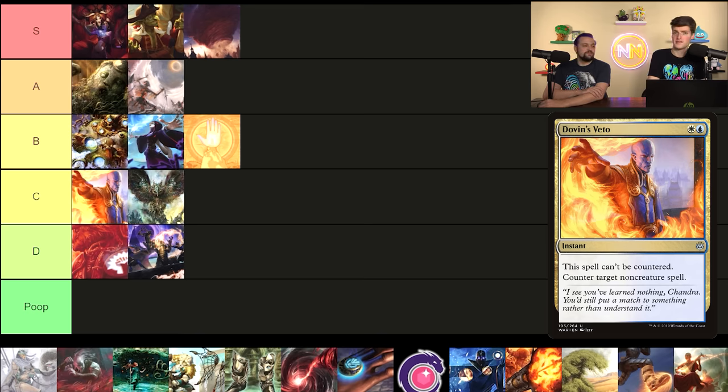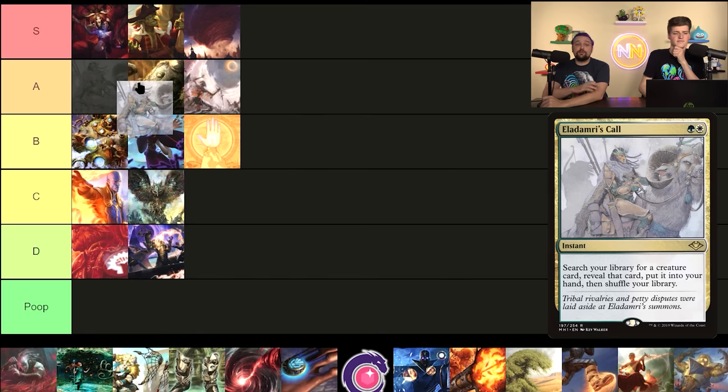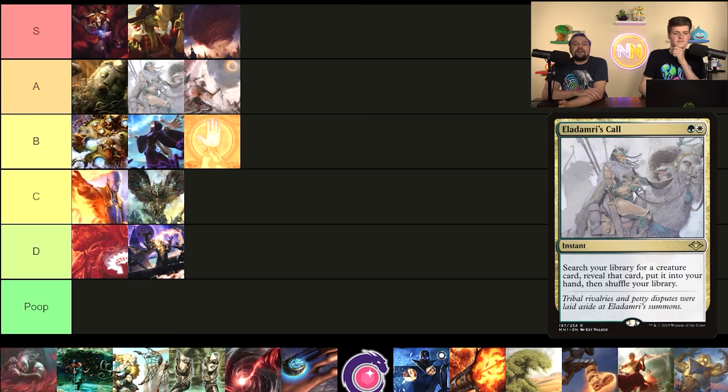Eladamri's Call is a two-mana tutor but it is restrictive — it's an instant that finds a creature card. The fact that it's an instant is huge, absolutely huge for this card. Sure, you can only get creatures, but when you can hold it up alongside other spells, it adds so much to its power. This is an easy A tier. Tutors are good — do we need to tell you that? You can go get something like a Solitude or another creature with flash and surprise your opponents with interaction or a blocker.